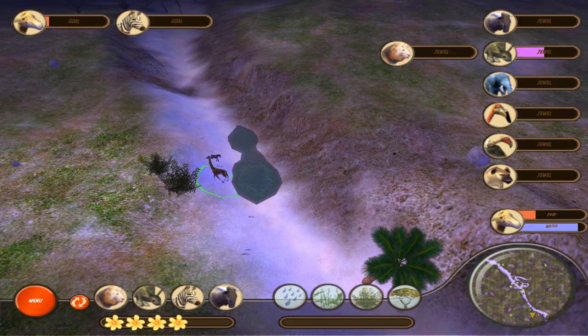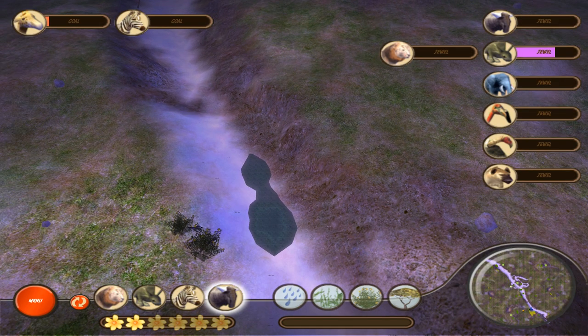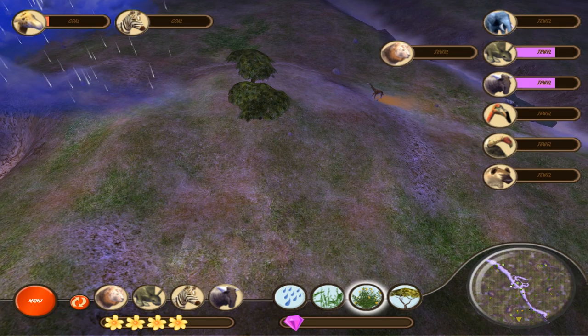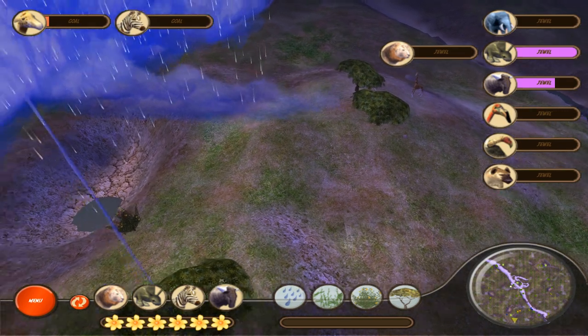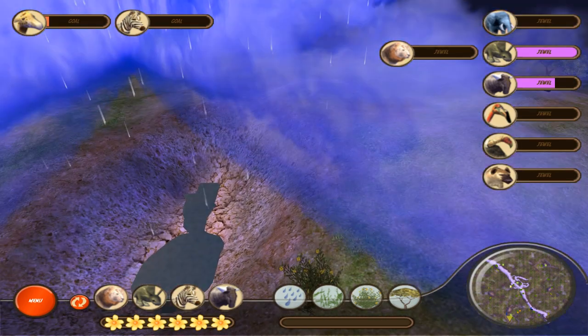Let's go ahead and place some zebras, just to get a population started there. We also need to place some wildebeest. So I think I'll go ahead and put them in here. I do want the wildebeest to be able to travel back and forth between these areas, but I think we're going to start by placing some of these bushes here.